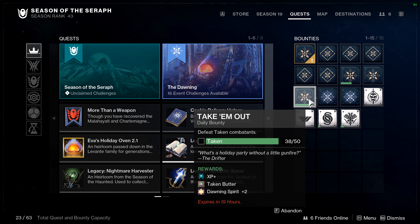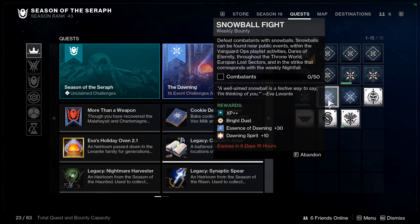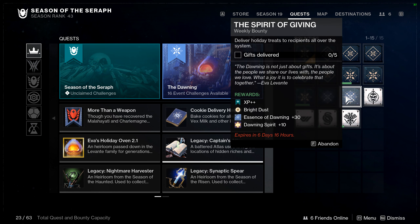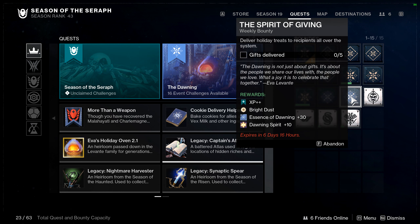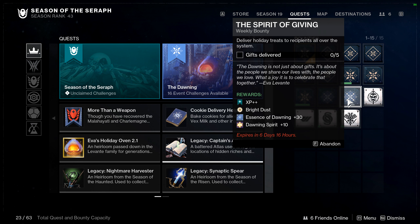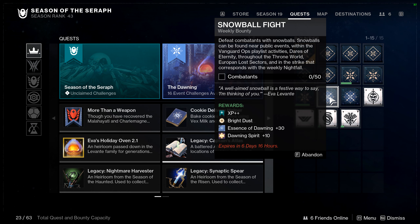The only other thing I'll mention is these weekly bounties that Eva will give you. That Bright Dust reward — it doesn't tell you here, but it's actually 200 Bright Dust per weekly bounty, so they're definitely worth knocking out. They're also quite easy: defeat enemies with Snowballs, or just do five deliveries of cookies. You get a bunch of Essence of Dawning for these and a bunch of Bright Dust. If you have multiple characters, that's 1200 Bright Dust a week for doing essentially nothing.